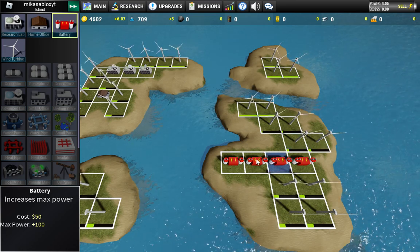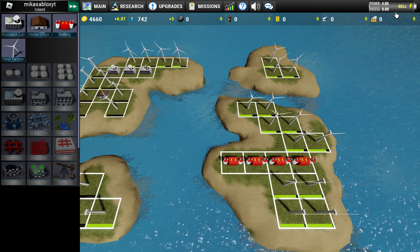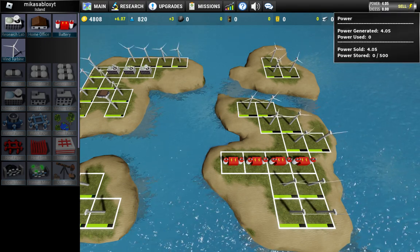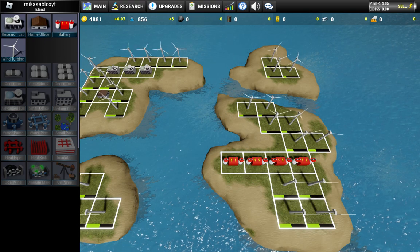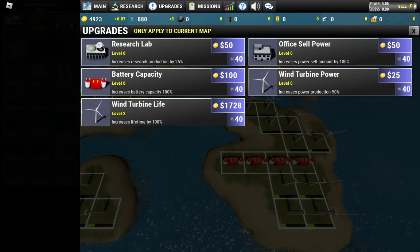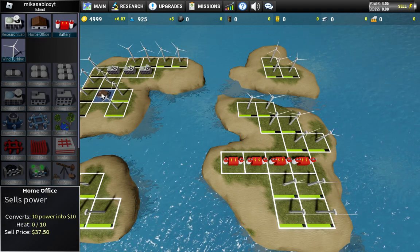I have automated the turbines now. Sell these - hi power, four excess, zero zero. It's not generating money. Generate some money! Oh wait - access zero, zero - it's selling automatically! Yeah, that's nice - I don't have to press it manually. Increase battery capacity. Office - sell power - yeah, that's nice. I put offices, so it sells directly. That's nice.